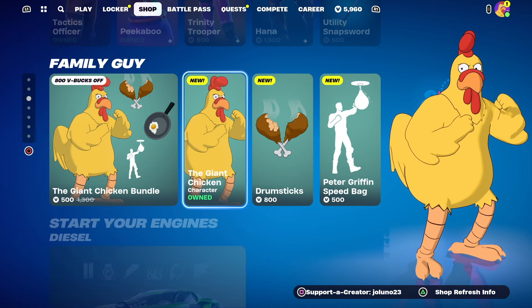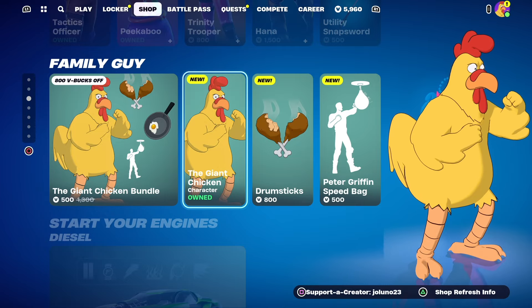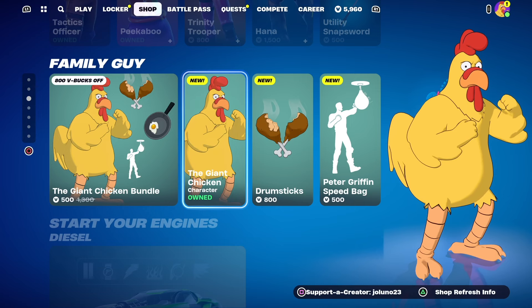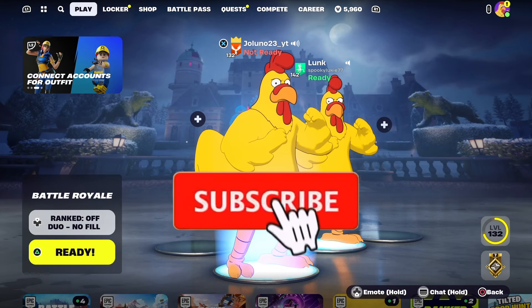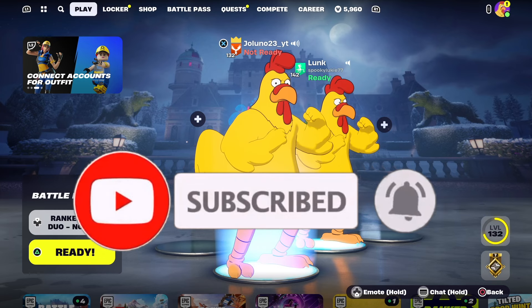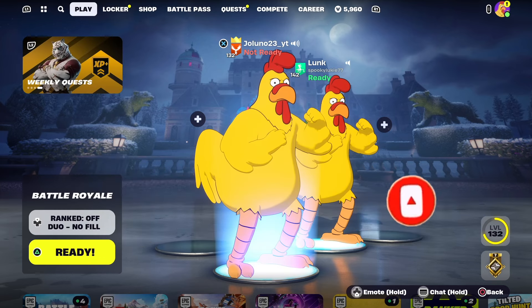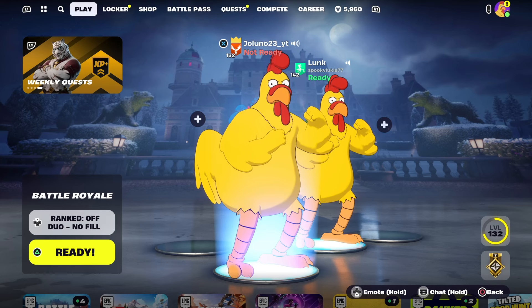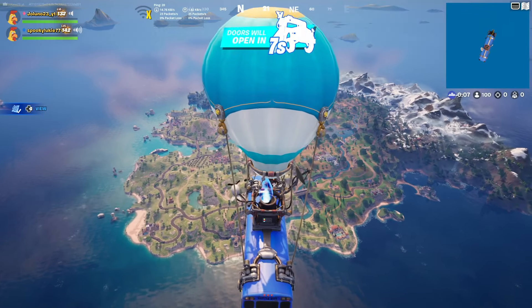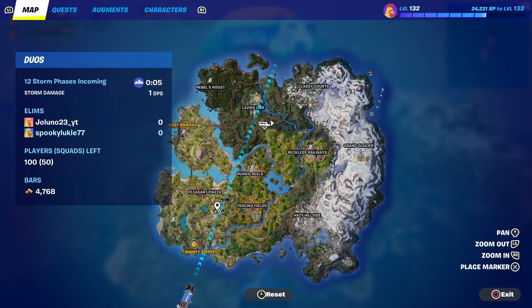If you're picking anything up from the item shop, especially the Giant Chicken or anything like that, be sure to use code jaluna23 — it helps me out a lot. As always, if you enjoyed today's video make sure to like, subscribe, and turn on those notifications. This is the second Family Guy skin we've got in Fortnite — I wonder if we can get any more. Let me know who you'd like to see down in the comments. Let's get into the gameplay.